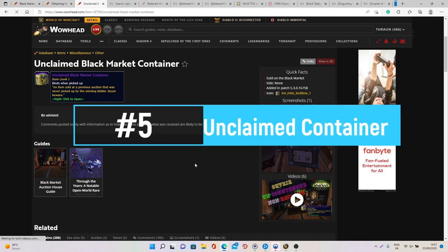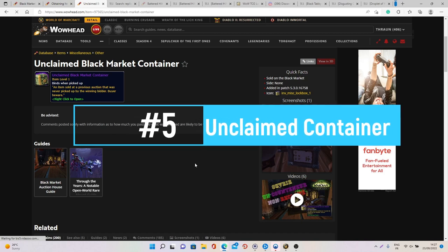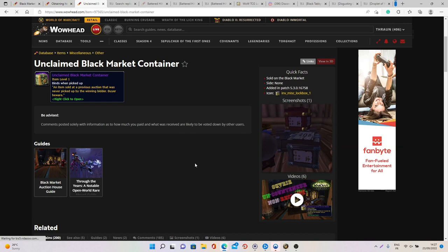At number five we have the Unclaimed Black Market Container. These containers can contain anything from the Black Market Auction House, but each time you will only receive one item. It's the same for all characters, meaning even if you're playing a warrior you can still get cloth, mail, or leather items, so many times you will unfortunately receive items you cannot even use on your character. This is really risky because it's completely random, and most of the time you will end up with items you can do nothing with and simply lose the gold.